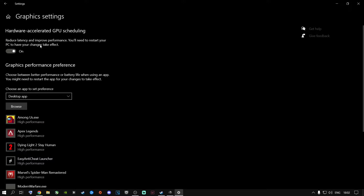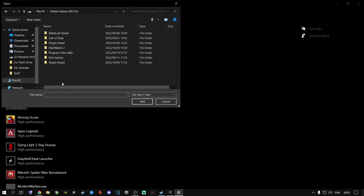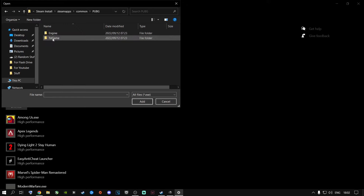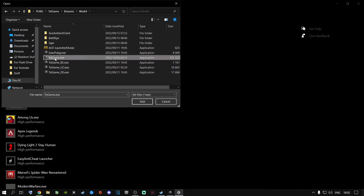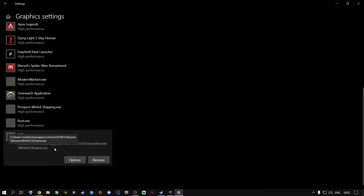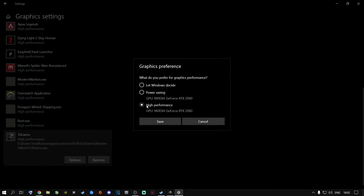If you don't have that option, don't stress — click Browse, go to where your Steam is installed, go to Steam Apps, then Common, click P for PUBG, double-click PUBG, go to TSLGame, then Binaries, then Win64, and select TslGame.exe and click Add. As you can see, it's right here — the TslGame.exe added. Go to Options, click on High Performance, let it choose your graphics card, and click Save. This helps a lot with performance.